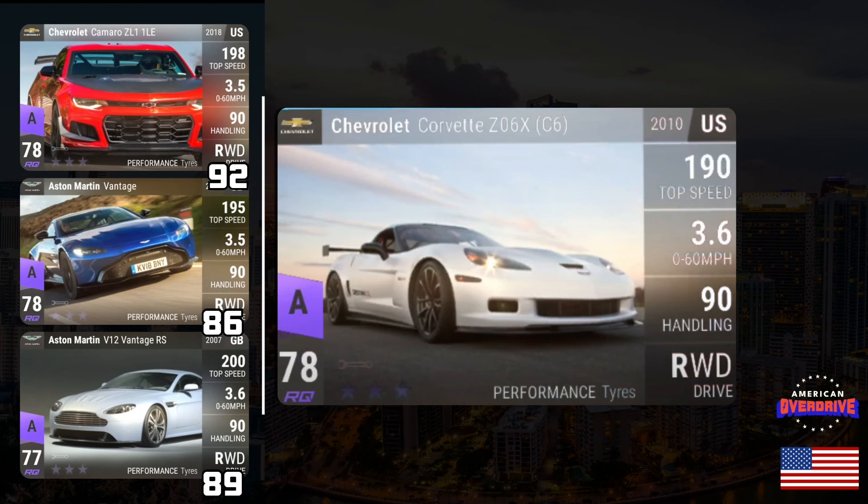We also have the Chevrolet Corvette Z06X Epic at 3.690 0-60. Comparing to the ZL1 1LE and Vantage at 3.590 with 92 and 86 MRA respectively — the Z06X has a weaker 0-60 at the same RQ, which suggests it probably has better MRA. My guess is around 94-95 MRA. The Azemar V12 Vantage RS also has 3.690 with 89 MRA, and since the Corvette has a higher RQ than the Vantage, it probably has more than 89 MRA. Really looking forward to this one.